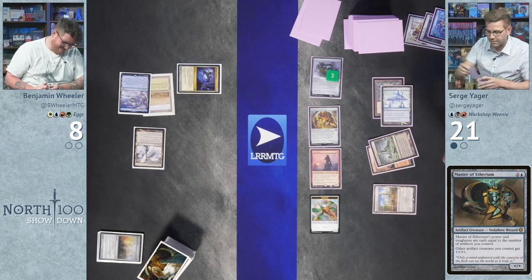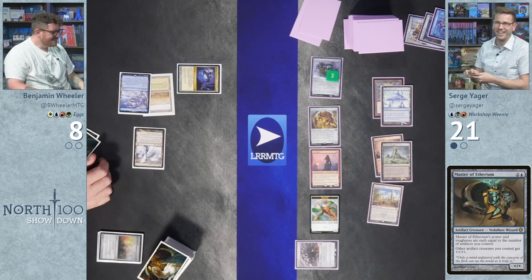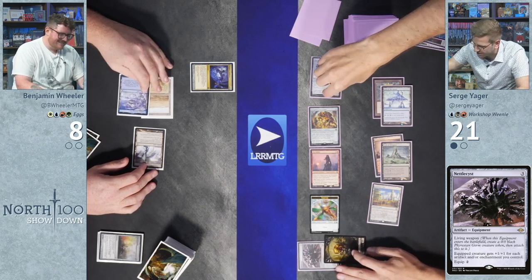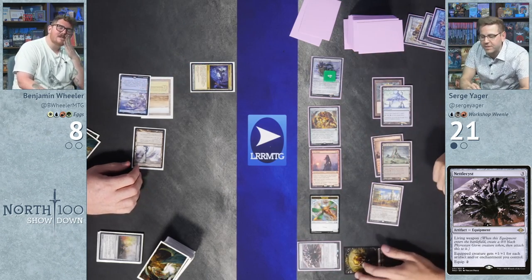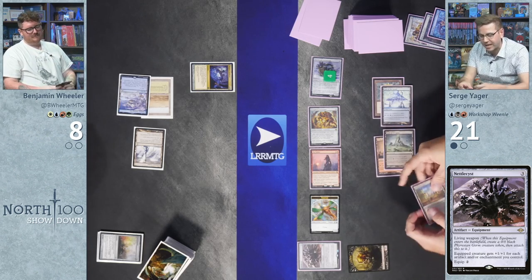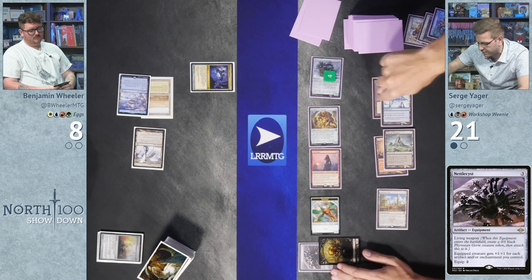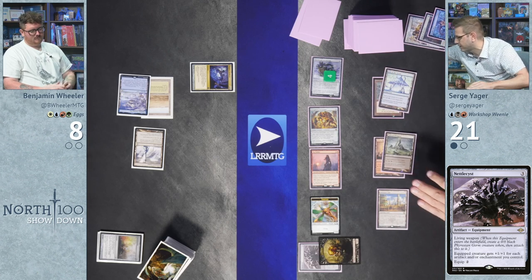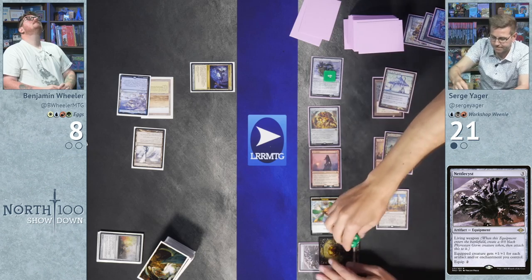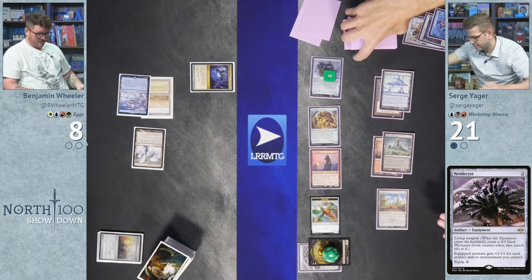Instead, Surge casts Nettle Cyst — a Living Equipment that gets +1/+1 for every artifact and enchantment he controls. With his current artifacts, it's currently an 8/8. Wheeler is alarmed: he needs to find Tolarian Academy, Lion's Eye Diamond, or something powerful quickly.